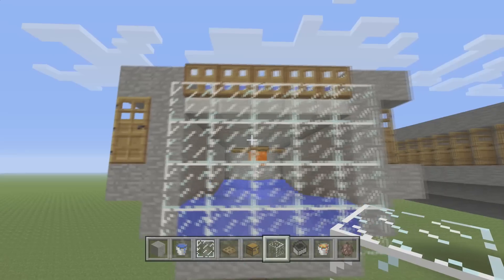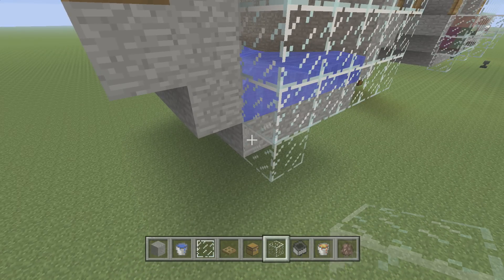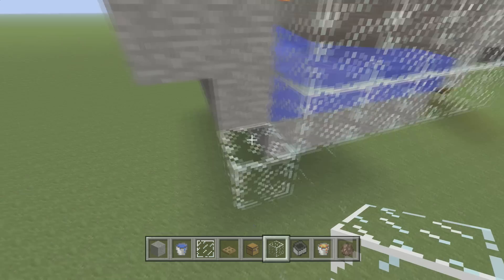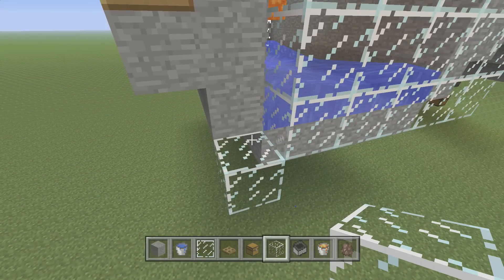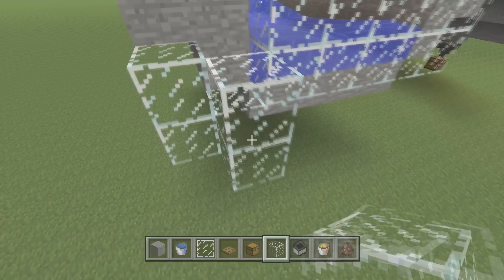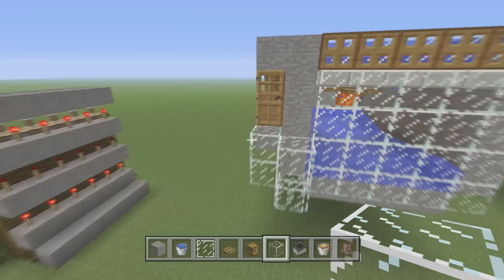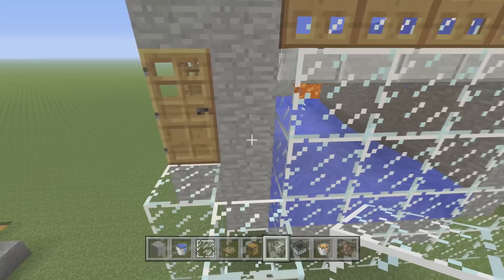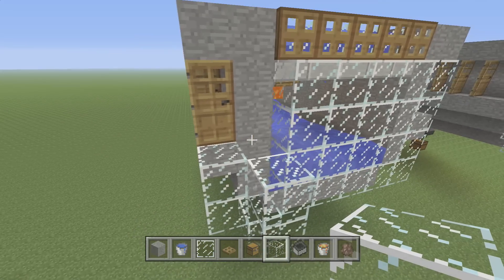Now let's go ahead and add our villager pods. Make sure you make the floor of your villager pod out of glass — if this block right here is solid, an iron golem will be able to spawn there, so make it out of glass so he can't spawn there. Then get your villagers in there. In survival mode, just walk them up, throw them in a minecart, do whatever you've got to do to get the villagers in there.